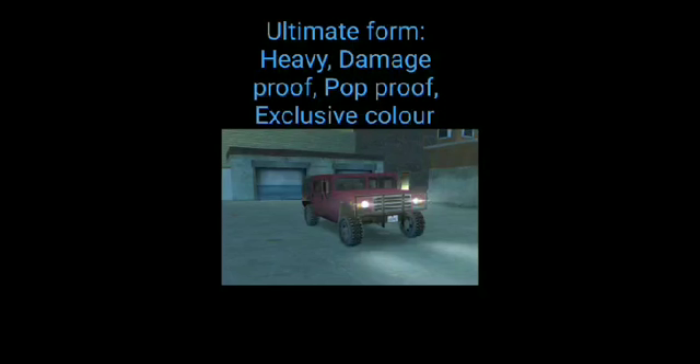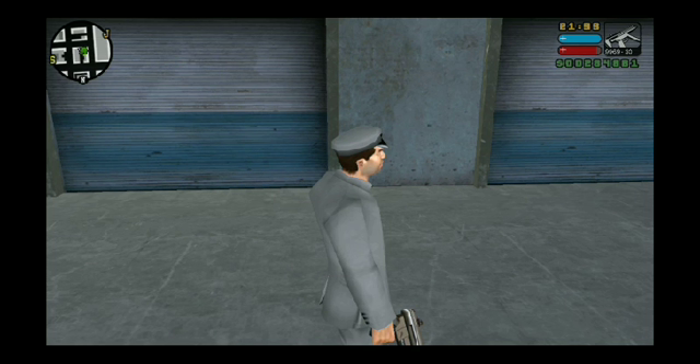Ultimate form: heavy damage proof, paw proof, and exclusive color. You cannot get bulletproof without mission zero. This is its other ultimate form: comprehensive proof, paw proof, tape proof, and exclusive color. Use the comprehensive proof tape proof convert, then paw proof convert, tape proof and tape proof.